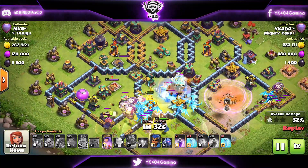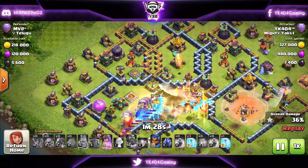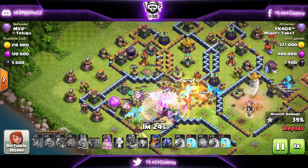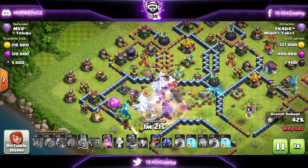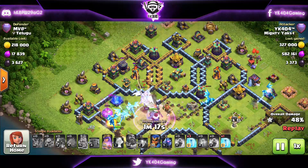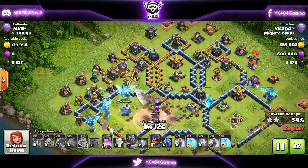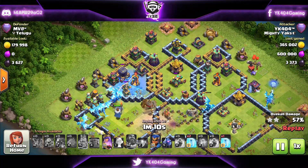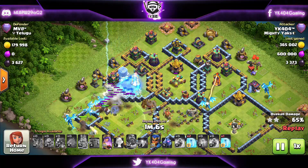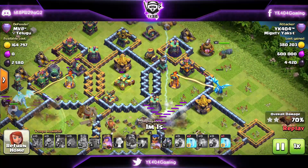Super Minions come out of the Clan Castle — freezing them along with the multi-Inferno at the core. The Inferno goes down to the King, Super Minions go down to the poison and some E-drags. A final rage is dropped on the E-drags to take down the Scattershot, Ground X-Bows, and the enemy heroes. One E-drag on the far right is doing great work taking down defenses, and another takes out the Sweeper.